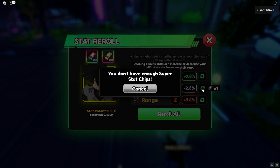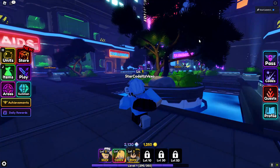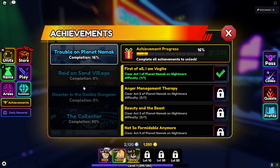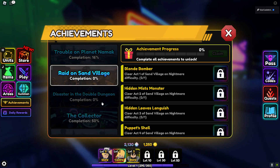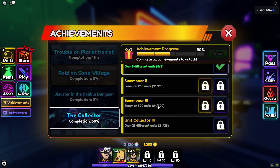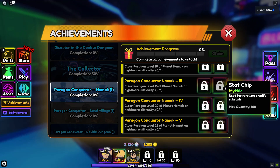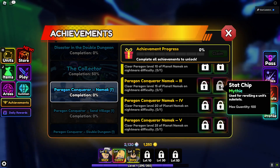To get stat chips, you want to complete achievements. By completing achievements you can actually get stat chips — for example, completing Paragon Mode rewards you with super chips and stat chips.